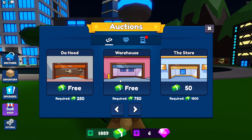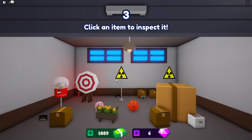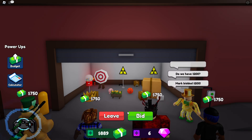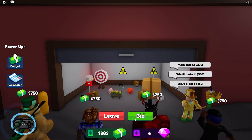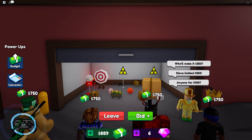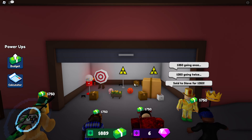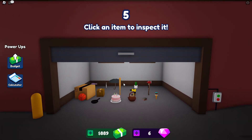Let's head over to the brand new auction, the warehouse. We got some interesting stuff here. Starting at 175, it's going up — 200, 250, 300, 350, 400. These people are aggressive. I'm not going to go 400. Looks like they bought it for 350. We'll see if they make a profit off it — I don't know if that's worth that much money.